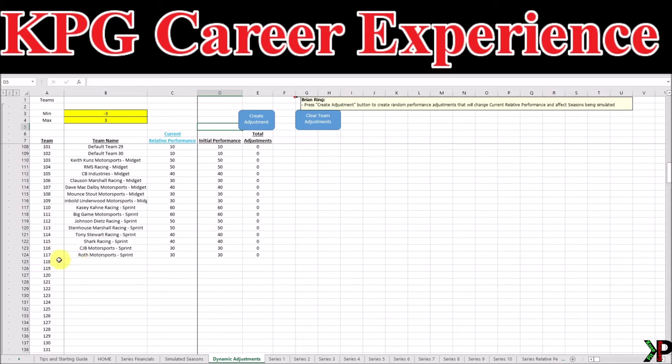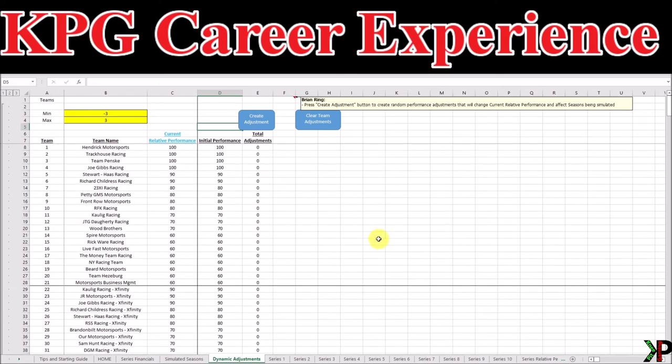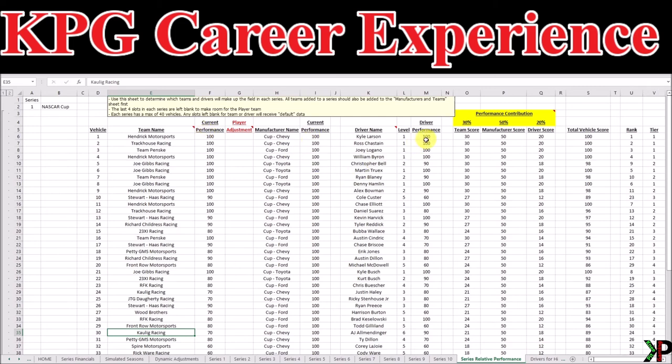However, if you like things to flow — not just within each season, but over the course of an entire career — you don't want the strong teams to always be the same strength and always be finishing up front. What about teams at the bottom, like Spire Motorsports? Maybe you want them to have an opportunity to become stronger and compete for wins and top fives. The next tab we're going to look at gives us exactly that ability: the Dynamic Adjustments sheet, which gives us the ability to ensure that the performance of all of our teams, manufacturers, and drivers is constantly changing.